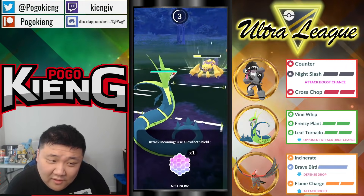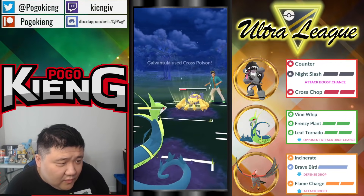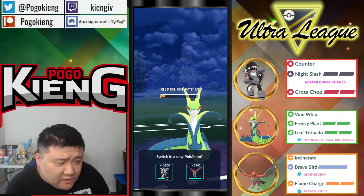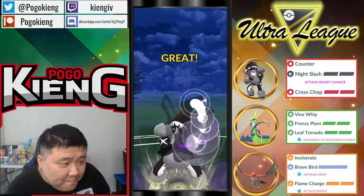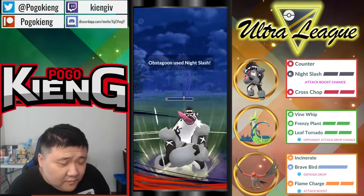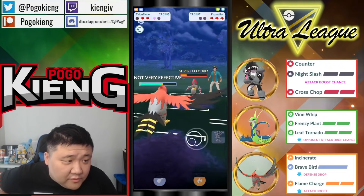Going to take it on Superior here — not 100% sure on this catch. Going for the Leaf Tornado. They Cross Poison here — very nice read. Going to throw — that's not good here. They Cross Poison again and come into Scizor here. Talon Flame can farm down here, still preserving a little bit of health. Definitely don't shield this because you're more worried about the surf. They actually end up Mega Horning, which is double resisted.